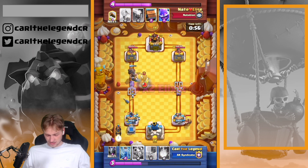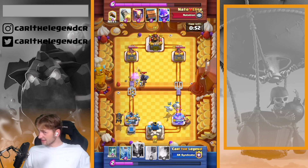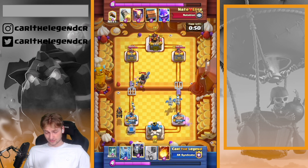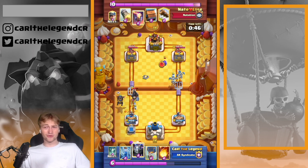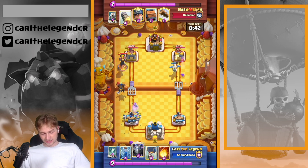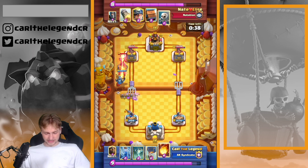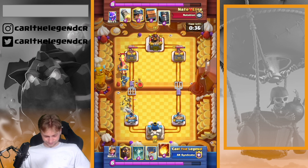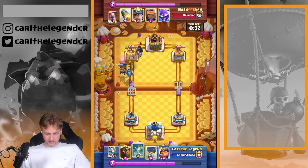I went in with the Lava Hound onto the left but had to answer something on the right because Miner Skeletons were stealing too much damage. The good thing is you also have to defend Skelly Drakes, so it's not that big of a race — it's not a four-elixir race. Getting in with the Zap and Fireball, taking the Inferno Tower down.